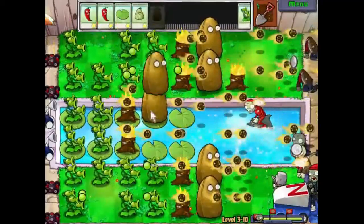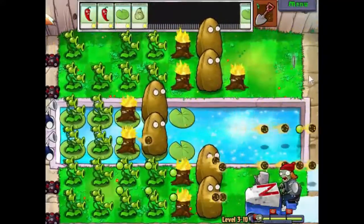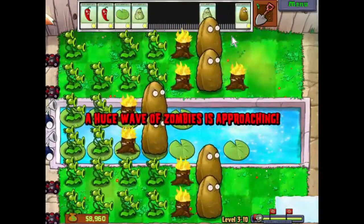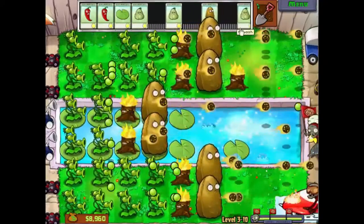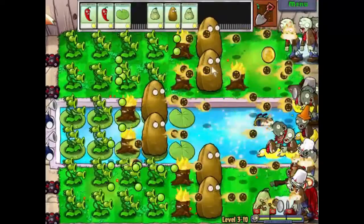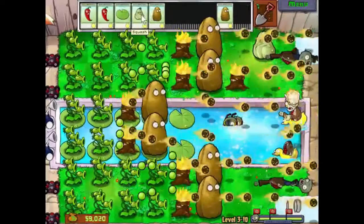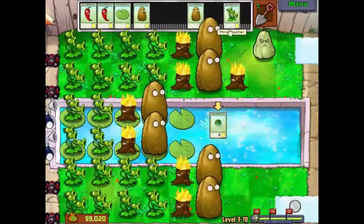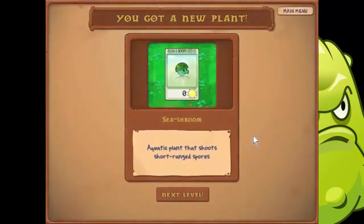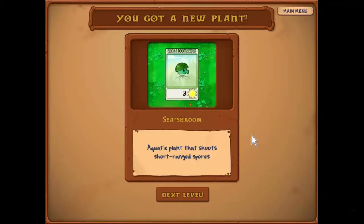Let's get some lily pads out. Let's see if we can freeze the space — let's put a plant up there. Last wave. Oh, these are new! It's all over now bar the shouting. Sea Shroom — aquatic plant that shoots short-range spores. So it looks like we're in the pool at night after this. Until the next time, I've been Simon Parsons, this has been Plants vs Zombies. Thank you, and good night.